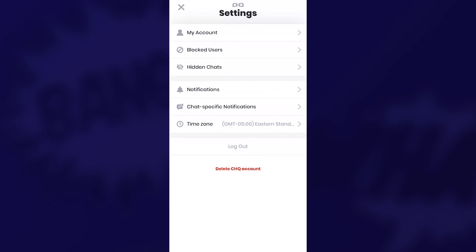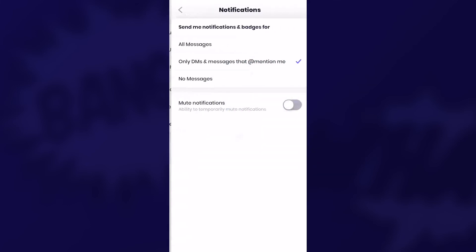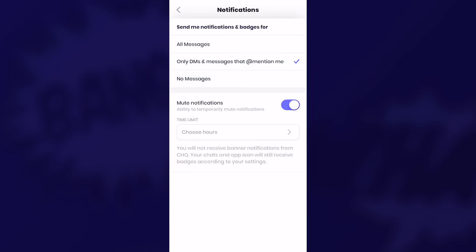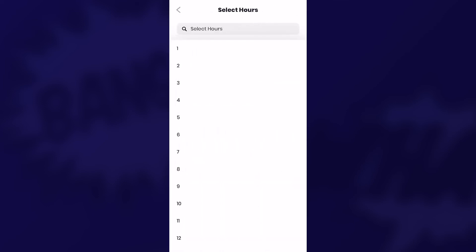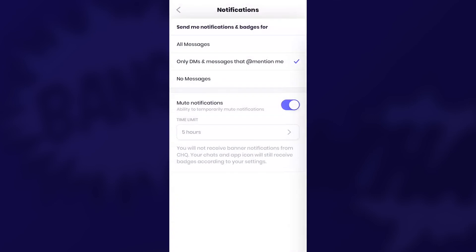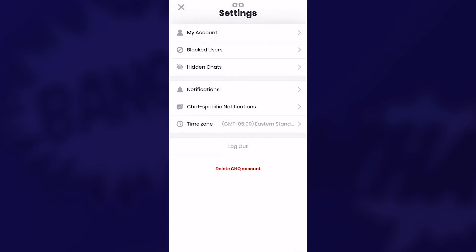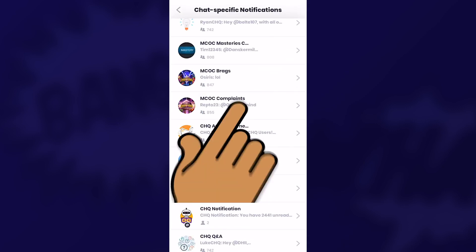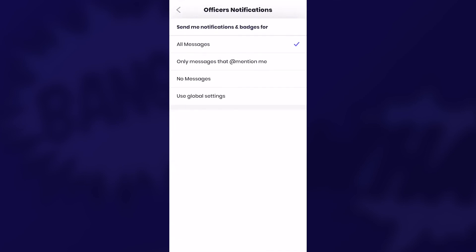Now when it comes to notifications, this can be a bear, especially if you're part of multiple chats, groups and clans. You have the freedom to jump in and handle your notifications globally — you can receive all of them, only ones that notify if you're called out, or not receive them at all. You can even go in and mute notifications for a set amount of time if you wish not to permanently turn off your notifications. Once you've set your global settings, you can override them by setting up chat-specific notifications in the event you want to give priority to a particular chat over your global setting. Pretty cool, huh?